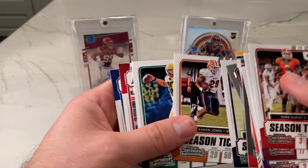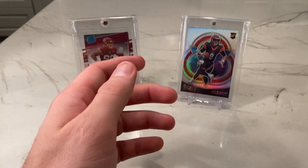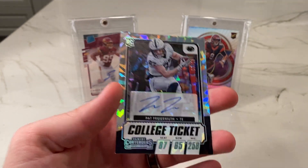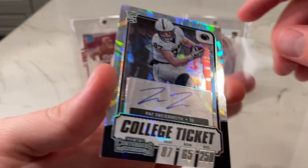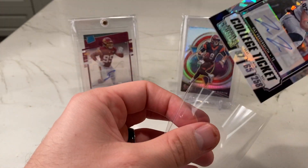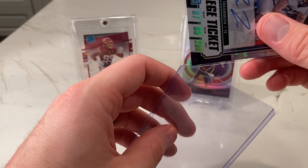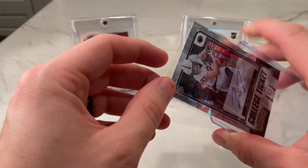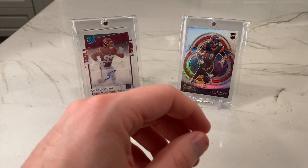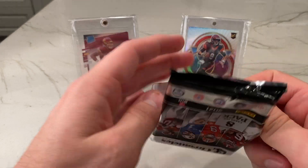CeeDee Lamb, Deontay Johnson, Aaron Jones, there's a Herbert, Scary Terry, and Tyler Boyd. So we got a Cracked Ice — that's always nice. Never had a Cracked Ice before. And yes, it's a college auto, but still cool. That's on card too. Pat Farnuth, on card, very nice. Second round draft pick, tied at number two in the draft. So if you hit an XRC tied at number two, you'll be getting a Pat Farnuth redemption filled at some point.